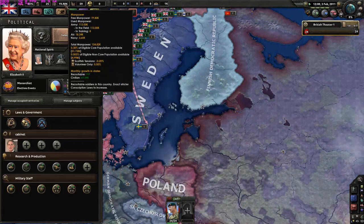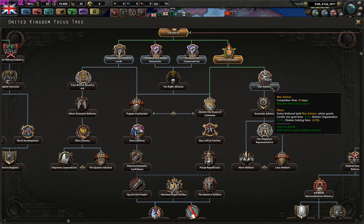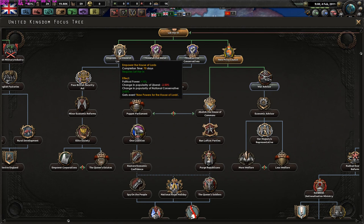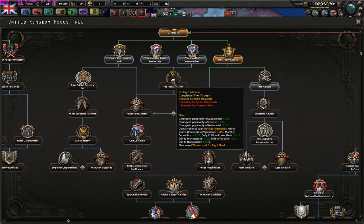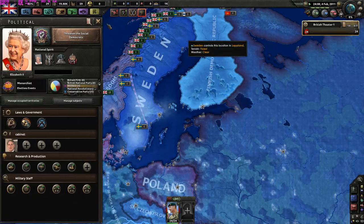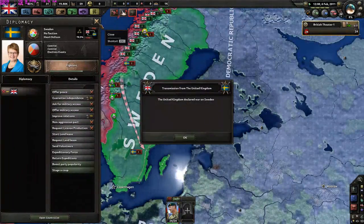Let's abolish the Hall of Commons - we can empower the Hall of Lords, threaten the social democrats, or threaten the conservatives. Let's threaten the social democrats. Social Democrats are convinced that the queen aims to end the freedom of the British people, so we should threaten them before such a distant party does something stupid. Declare war - we are now at war against Sweden.